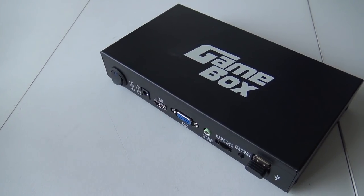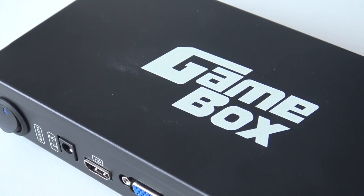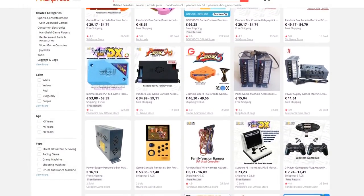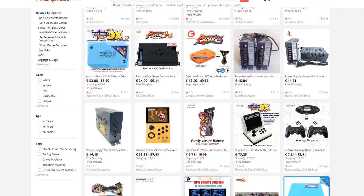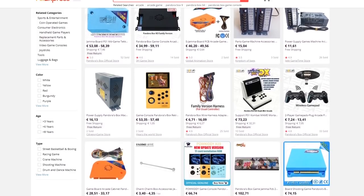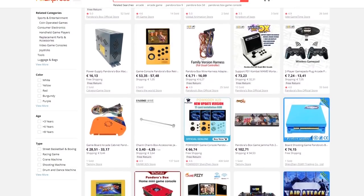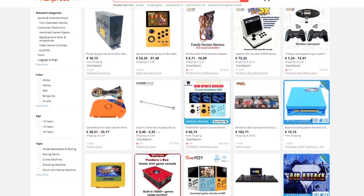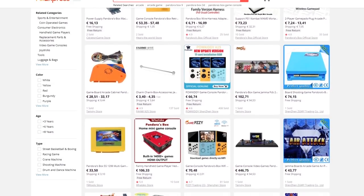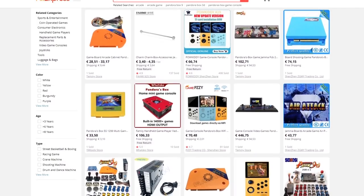Where can you buy these Pandora Boxes? There are three ways. The first is AliExpress — I buy basically everything from there because they have everything: single or dual-player console versions, mainboards, cables, harnesses. AliExpress is a very fun and very cheap way, but it depends where you live because of import VAT rules and potentially expensive shipping.